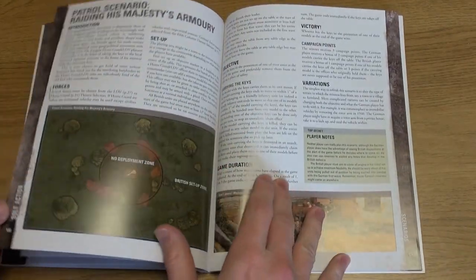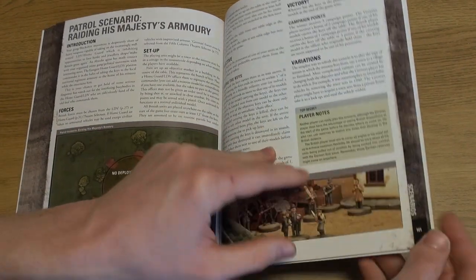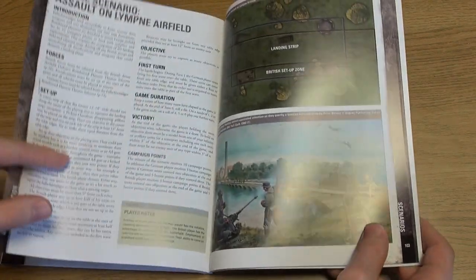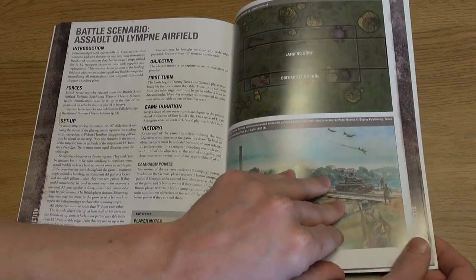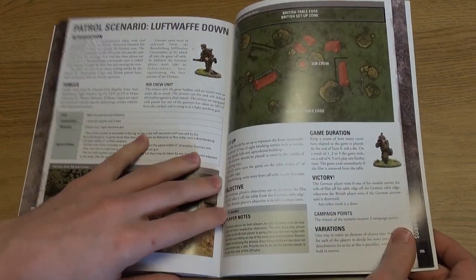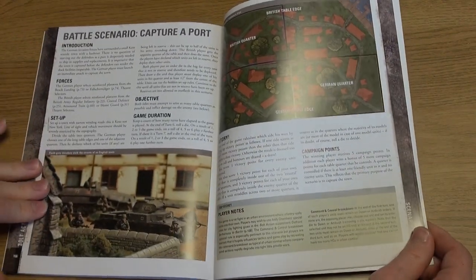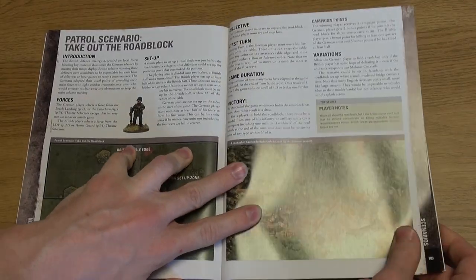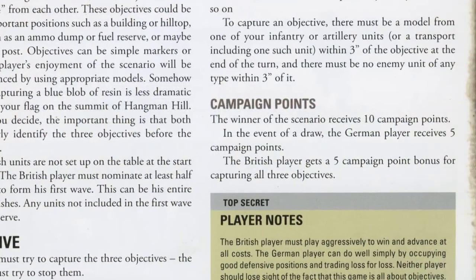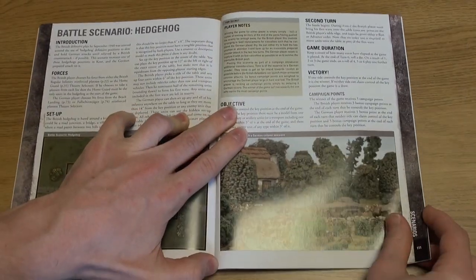The scenarios are intended for either platoon or patrol sized forces, so 30-plus down to 10-plus miniatures. They cover a range of different options from capturing a port to raiding British armouries, and allow for regular British and German forces to slug it out or Home Guard members to find themselves under attack from BUF traitors. Each scenario offers a chance to earn campaign points, with the side holding the most points after playing through all 10 scenarios being the winner.